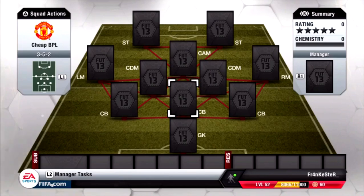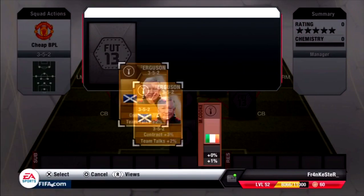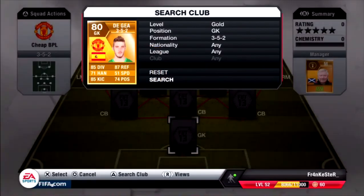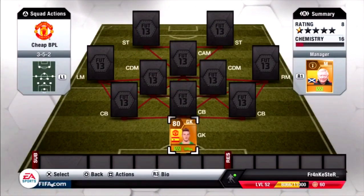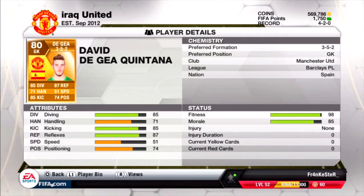Starting off we have our manager which is Alex Ferguson - I just used him. Then we're gonna put our goalkeeper which is De Gea. This guy you can change him because he's expensive right now, like 5000 to 6000 coins. You can change him for a better goalkeeper but trust me he's worth every coin - I would pay like 20,000 for him. 85 diving, 87 reflexes, 85 kicking - you can't go wrong with this guy. He also has 3 star weak foot which is weird.